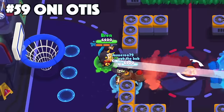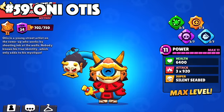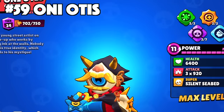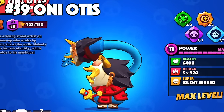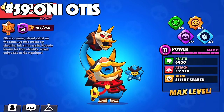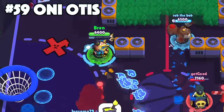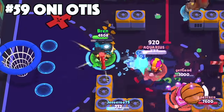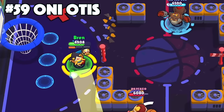Otis's best skin is Oni Otis. Oni Otis is still going to be the better Otis skin compared to even W Otis. This skin has a cooler looking brawler model with the Oni mask at the top of his hose and even Syl has a custom model as well. This skin gives off a different vibe with Otis because he doesn't seem happy like he usually does — he looks more intimidating.